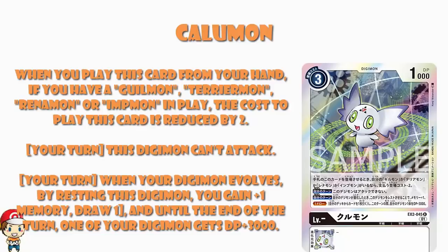But on your turn, when your Digimon Digivolves, you may rest this Digimon to gain a memory, draw a card, and give 1 of your Digimon 3000 power until the end of this turn. And that, ladies and gentlemen, is why we play Calumon. It's not good for attacking, it's not good for taking out security or taking out Digimon. What this Digimon does is just give you a boost all over the field — gaining memory, drawing cards, gaining power.